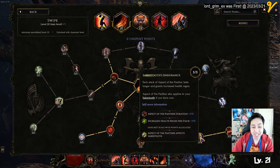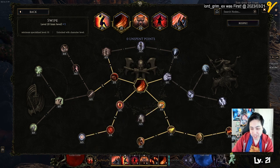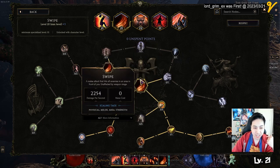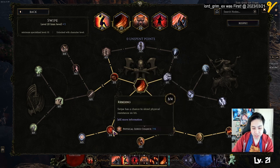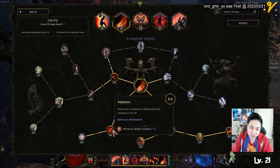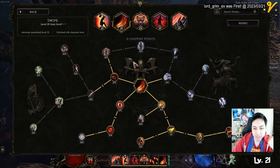The important thing is to max out the bottom nodes - except for the one that just makes it last longer, you don't really need that. This one gives you stacks, and each stack increases your speed, damage, and crit, so you want that. You also want this bleed node here which goes into physical shred - that's the important one. Because you want that physical shred: each hit you keep doing it, doing physical damage, so you can do more physical damage. I have two points into this just so I can get some life leech while swiping.